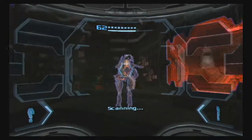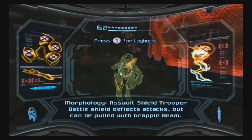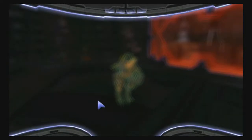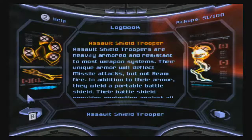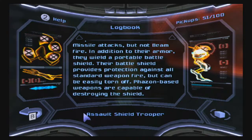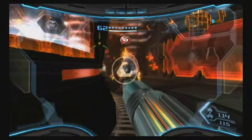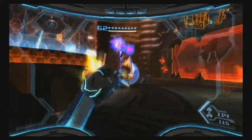These guys are a new scan — Assault Shield Troopers. The battle shield deflects attacks but can be pulled off with a grapple beam. So these ones have a shield on them as well. This is pretty much the same thing — they just have the shield. A lot of the pirate scans are very similar.